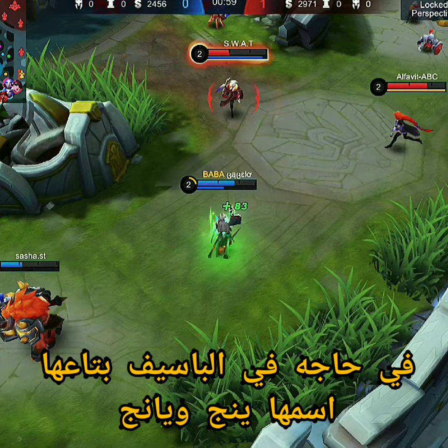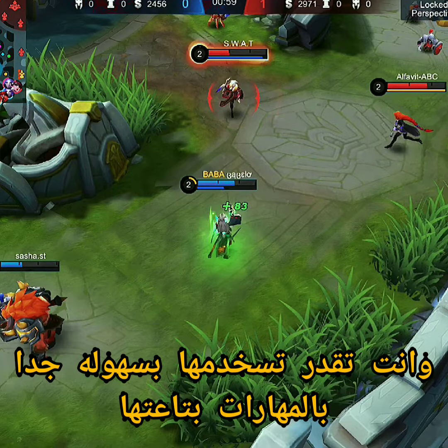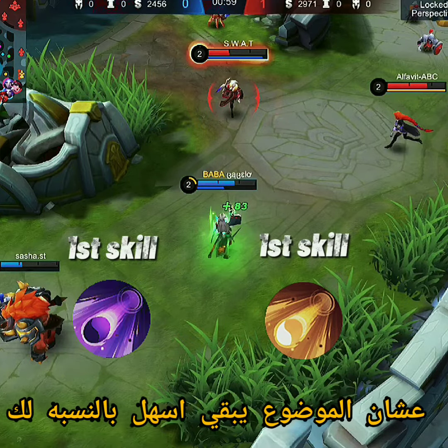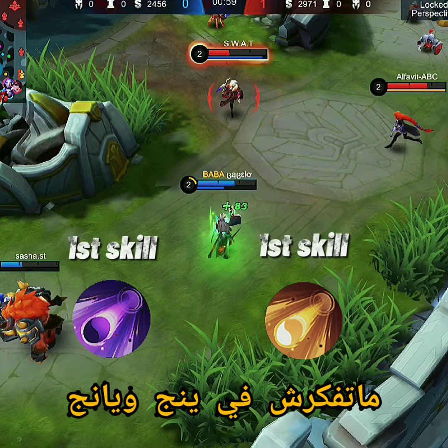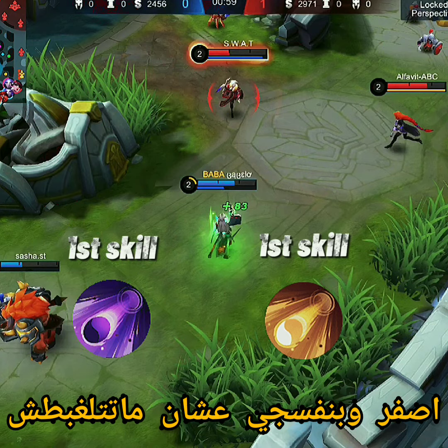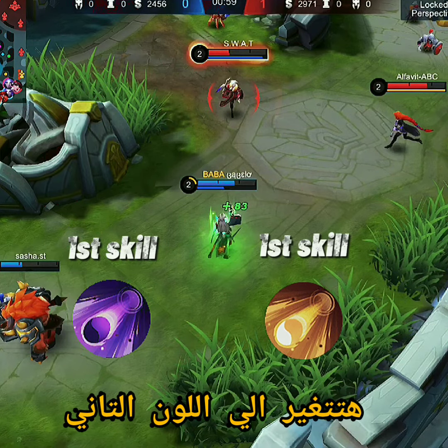There's something in her passive called Yin and Yang, and you can basically use it so easily with her skills. This is how the first skill looks. To make it easier for you, don't think about which one is Yin and which one is Yang — just take it by their colors: the yellow one and the purple one. Every time you use your first skill, it will change to the other color.